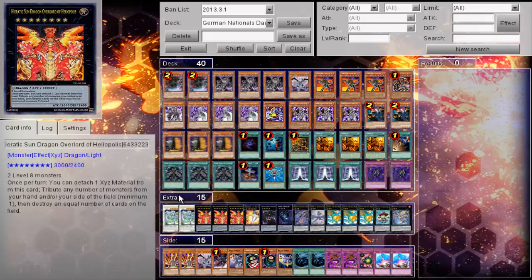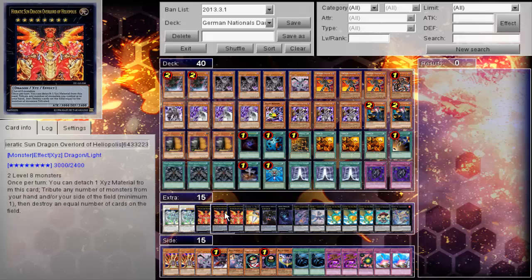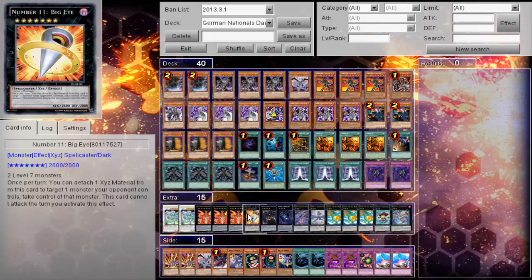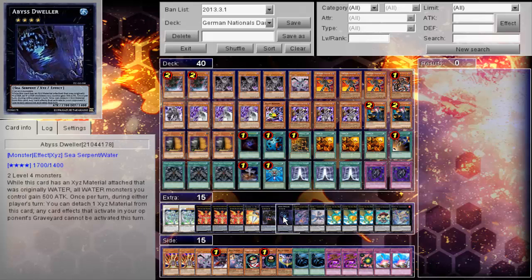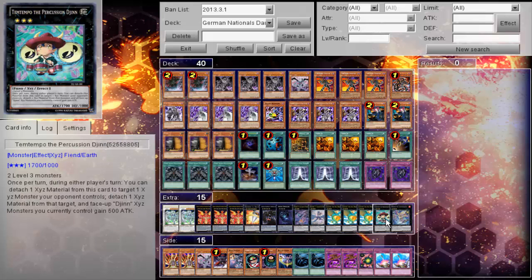Cool Dark World deck. I can't really say much about Dark World. It's the one degenerate deck that people seem to think is the most degenerate, but it can generate a lot of card advantage if left unchecked. His extra deck: two Stardust, three Heliopolis, one Big Eye, one Adraeus, one Abyss Dweller, one Acid Golem, one Leviathan, three Leviar — maxed out.